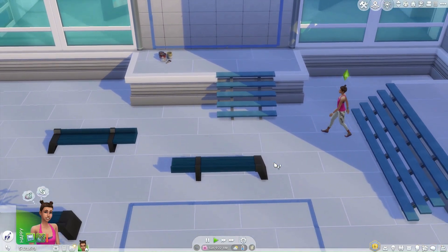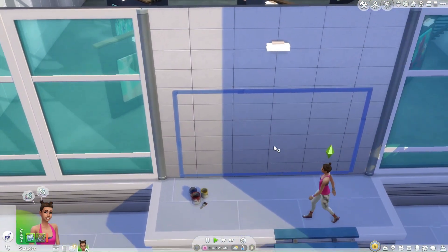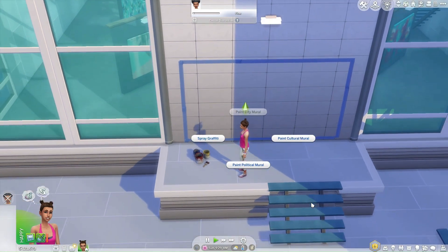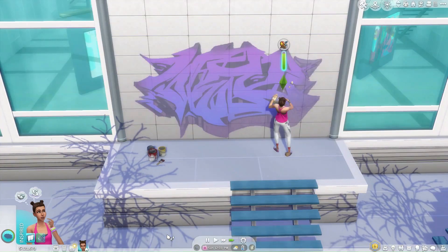But first, we need to clean them, as other NPCs use them for their own artwork. Once the spots are clean, click on them to select the spray graffiti option. Your sim is now ready to unleash their artistic vision upon the city walls.